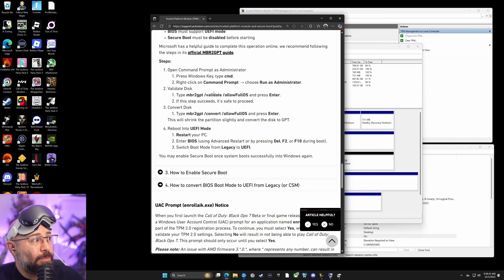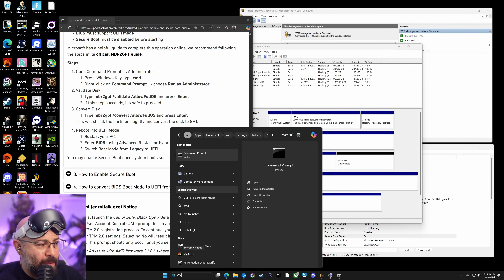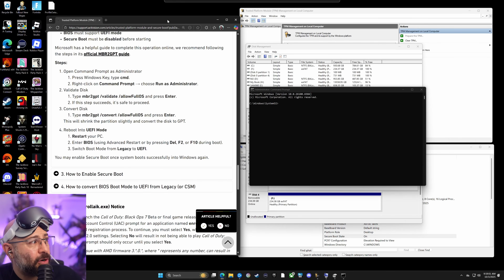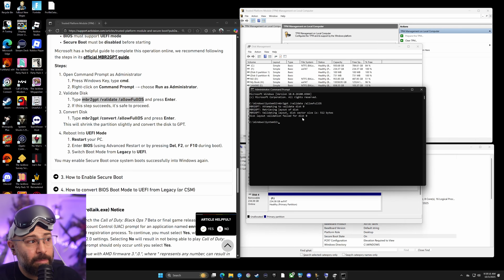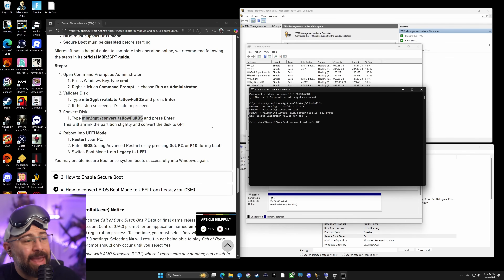Follow those steps — they'll give you the requirements. We'll also change the BIOS stuff after making this change. Open Command Prompt as administrator: go to the search bar, type cmd, right-click Command Prompt, and choose 'Run as administrator.' First, paste in the command to validate your disk — if yours is set up as MBR it should say success. Then copy and paste the conversion command, press Enter, and it'll convert your disk to GPT. When you reboot, you're ready to move on.